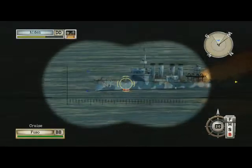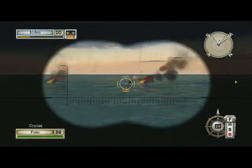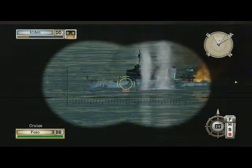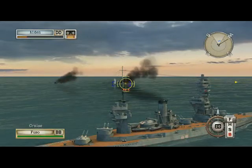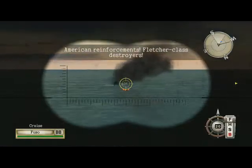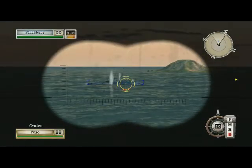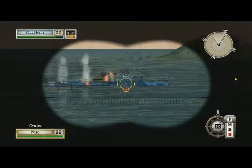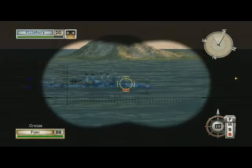We are destroying this thing with A-guns and the big guns. This is our target — watch for torpedoes because we haven't been hit yet. Collector class destroyer, you're done. Let's take out this thing. If we can get behind the mountain that's going to give us an advantage.